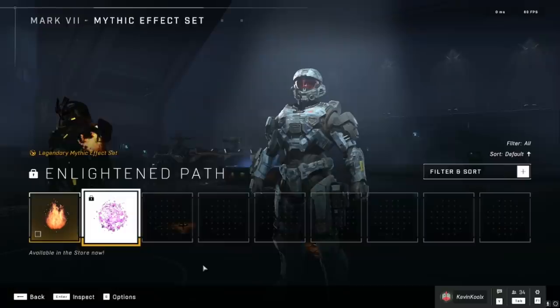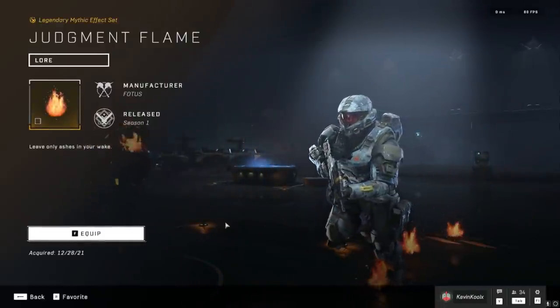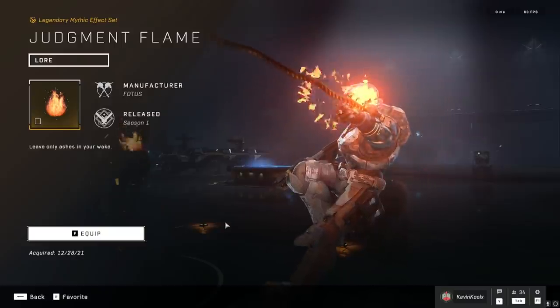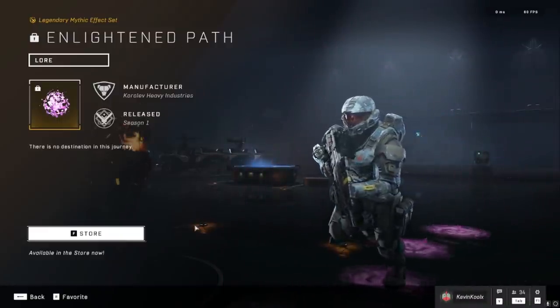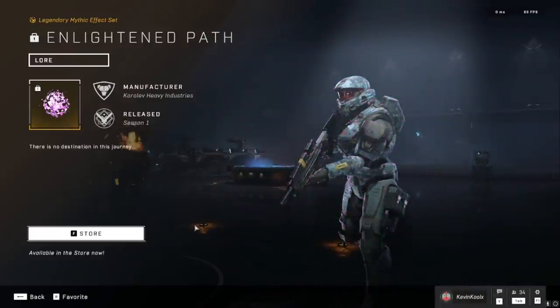Though there is 100% room for compromise, which I feel like 343 has already done a little bit of. One bit of compromise I'm already seeing is the armor effect system, where you can have different effects happen to your character during different actions in the game. Within the battle pass you have the tier 100 flame version, and recently in the store they added the Enlightened Path, which creates a cherry blossom-like effect in the style of Yoroi — and you can put this on any core, which is great.